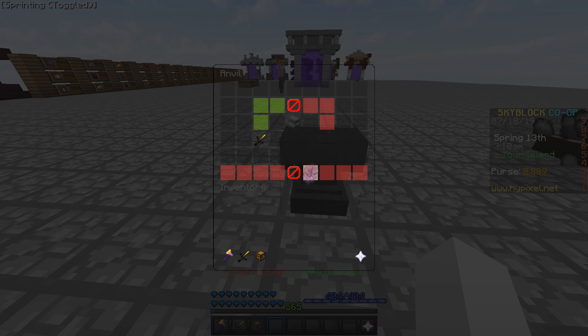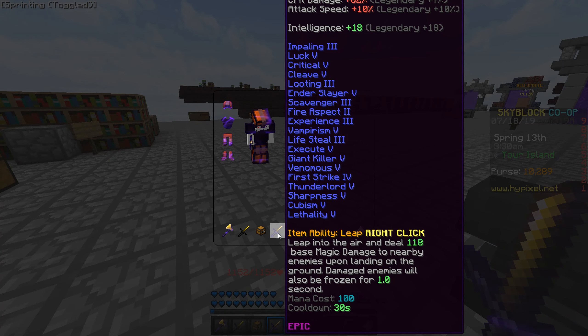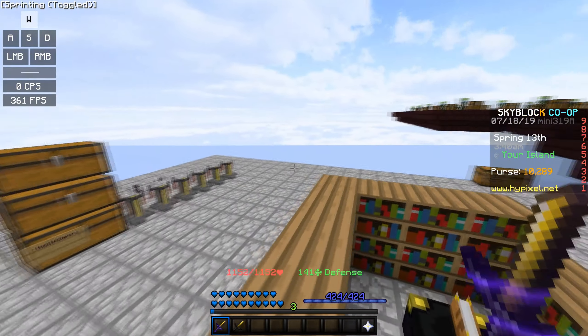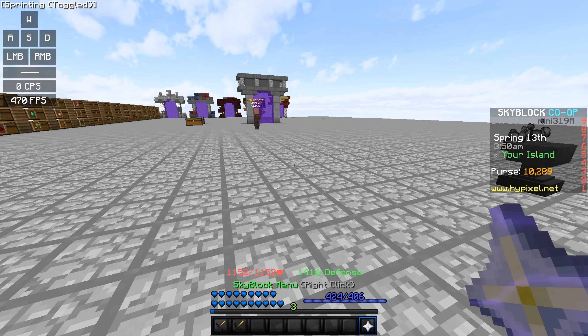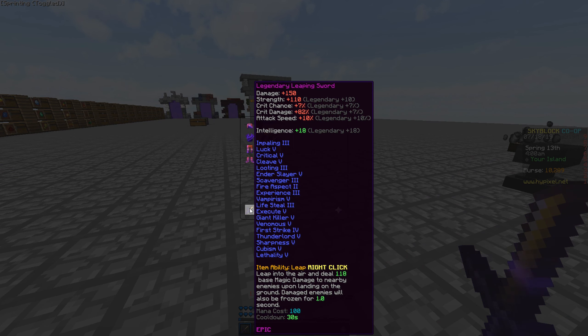Oh my god, yes! Oh my god, you can finally enchant it guys! Yo, I actually want to go test this out now, I am super hyped. Hopefully maybe one day they can get a skin for this - it looks really similar to the rogue sword. We have legendary forge on it. As you can see the sword stats are: plus 150 damage, plus 110 strength, crit chance 7%, crit damage plus 82%, attack speed 10%, and intelligence 18. I have all the enchants like impaling, looting, critical, cleave, and slayer - all the wonderful enchants you need for a god sword. The item ability is Leap: leap into the air and do 118 base magic damage to nearby enemies upon landing on the ground, and damaged enemies will also be frozen for one second.